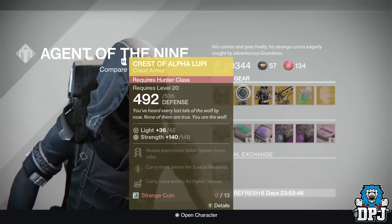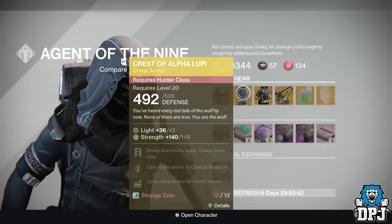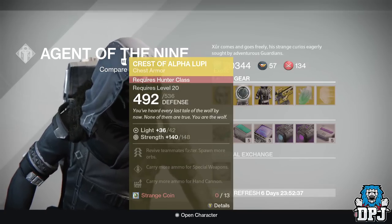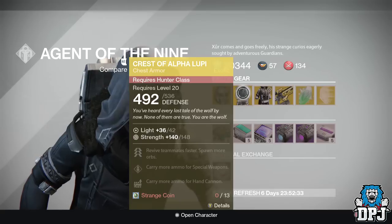For the Hunter we have the Crest of Alpha Lupi chest armor, costing 13 Strange Coins, offering 148 Strength — not bad. Mods are: revive teammates faster, spawn more orbs, carry more ammo for special weapons, and carry more ammo for hand cannons.